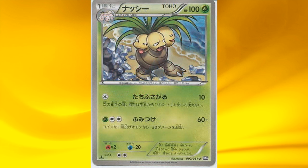It evolves into Executor. His first attack deals 10 damage, and your opponent can't play any supporters from his or her hand during his or her next turn. So you can use it as a supporter block for a while, which is always nice to have.